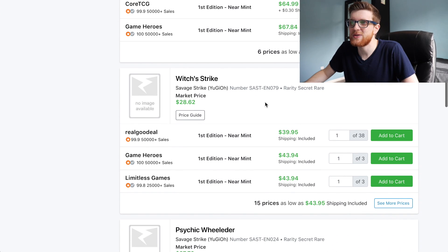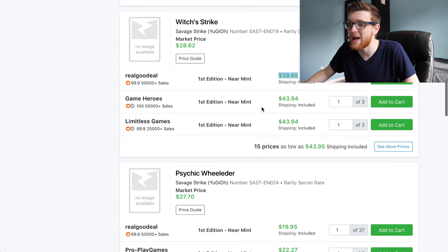Beyond those two cards, Which Is Strike is at about $40. Remember, about a week ago during the sneak peek it was like $70, and it's already down to $40. This is a card I highly anticipate is going to crash, especially after YCS Chicago. Not a lot of people are going to be playing it - you might see it in a couple of side decks as a gimmick, but I expect it to crash down very hard.